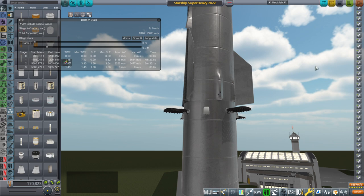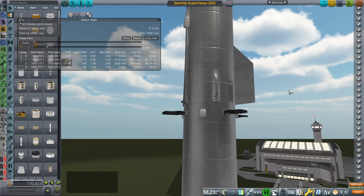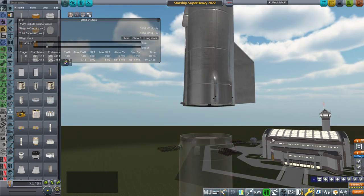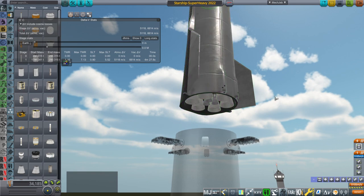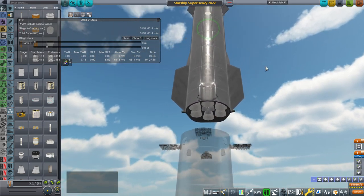Hello everyone, and welcome back to Realism Overhaul Sandbox in Kerbal Space Program 1.8.1. In this video, I'm going to examine the implications of adding three additional Raptor vacuum engines to Starship over its original 3 plus 3 sea-level configuration. So now we have nine engines, according to a tweet by Elon Musk.